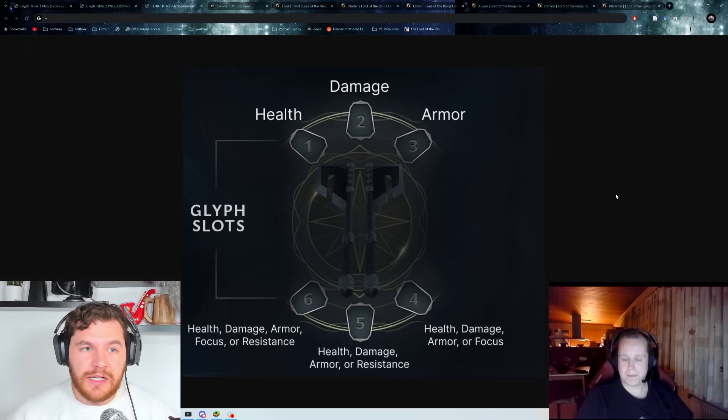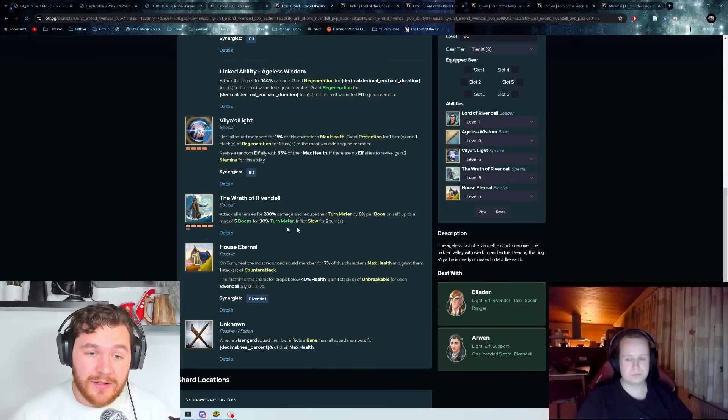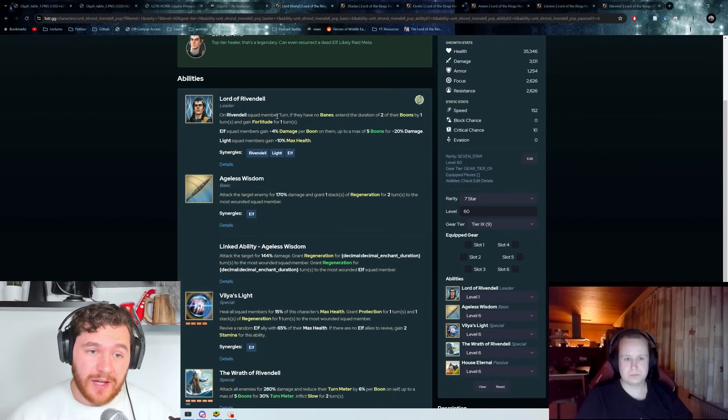Do you think he needs some focus and resistance? The reason I'm saying that: one, you want a little bit of focus to make sure his 2-turn slow lands, but also a little bit of resistance so his leadership ability can extend those boons. As we're all aware, you don't get those boons extended if you have banes on the team, so you probably want to avoid that on at least some members of your Rivendell squad.